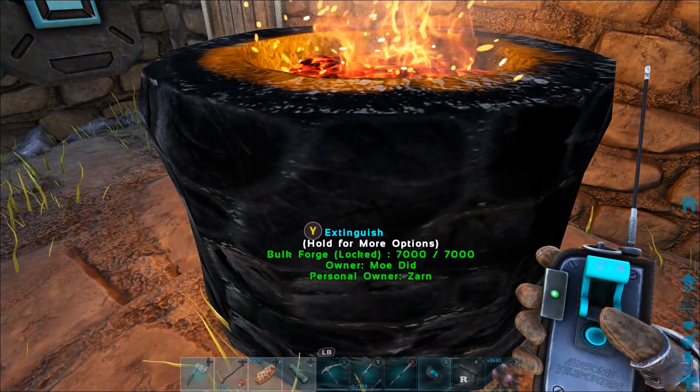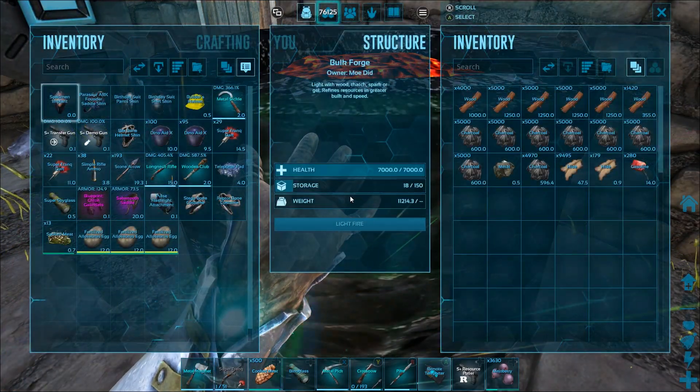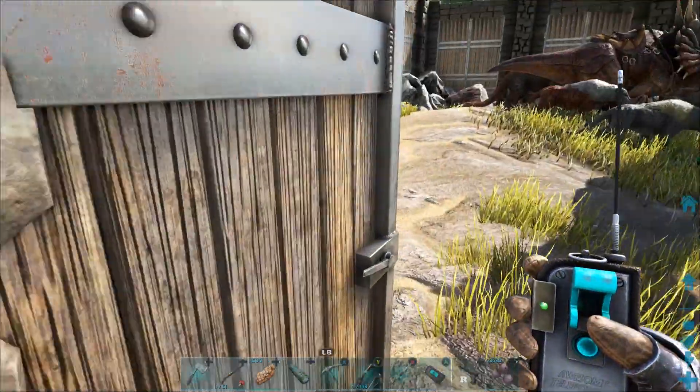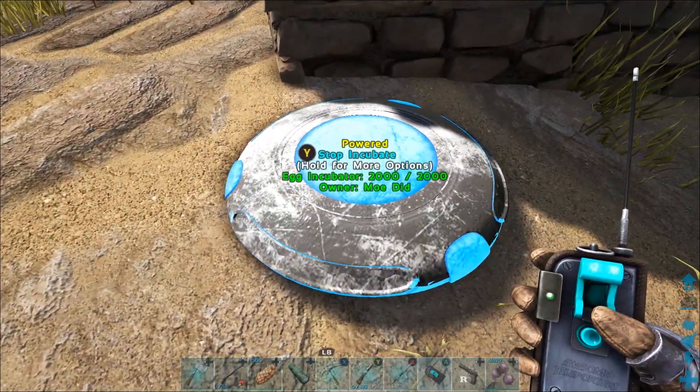I don't have water here anymore — you guys can see it's starting to get a little naked around here. The reason for that is we are going to start making the castle usable.